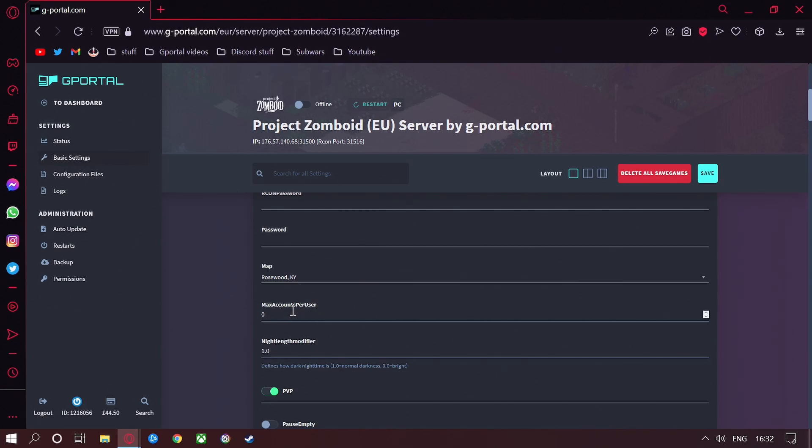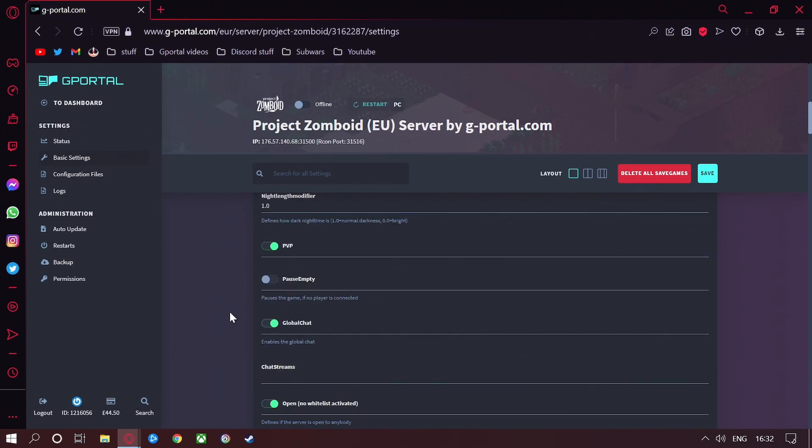The default is zero. Night length modifier — keep that at one, which is normal darkness, or 0.0 for brightness. Minus one is extreme darkness, but I do not suggest that. PvP on or off — I'm going to turn it off for this one because a bit of PvE is good. Pause on empty pauses the game if no players are connected. I do suggest this if you want to keep your world as is and you don't want the zombie horde to get bigger and bigger. Moving on, we've got global chat if you want that on or off, and your chat streams.